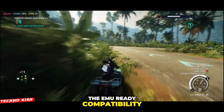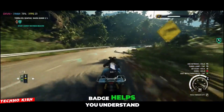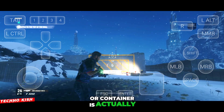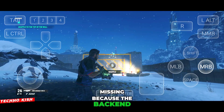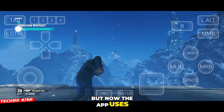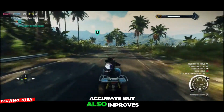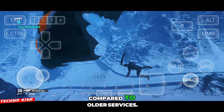The emya-ready compatibility badge has also been restored. This small detail makes a huge difference because the badge helps you understand instantly if a game, configuration, or container is actually compatible with your device. Earlier this badge was missing because the back-end was updated, but now the app uses the new emya-ready worker servers. This not only makes the compatibility data more accurate but also improves privacy since the new servers collect far less user data compared to older services.